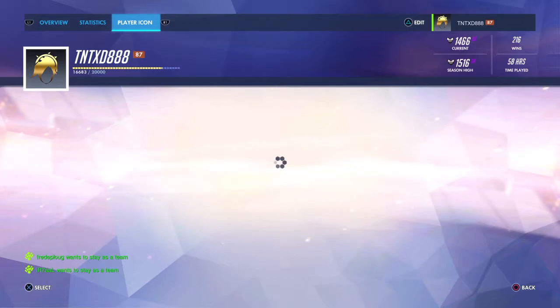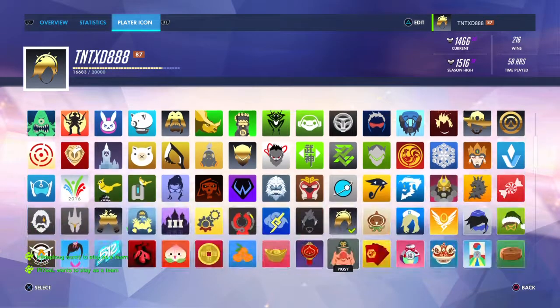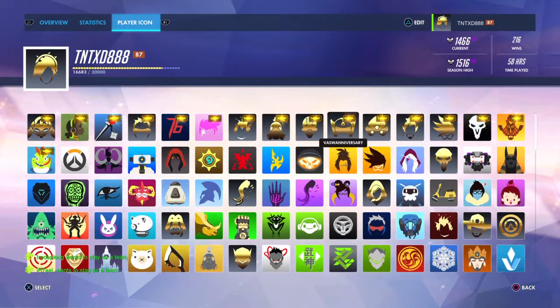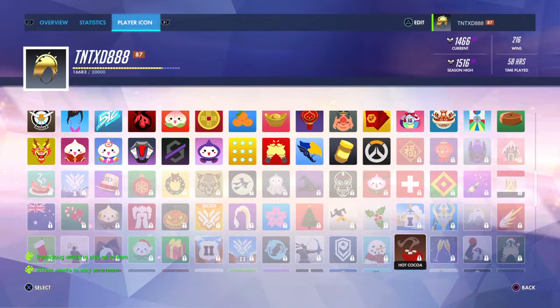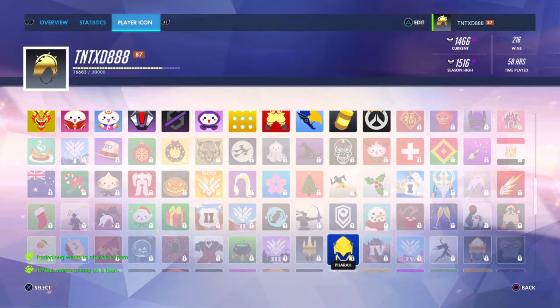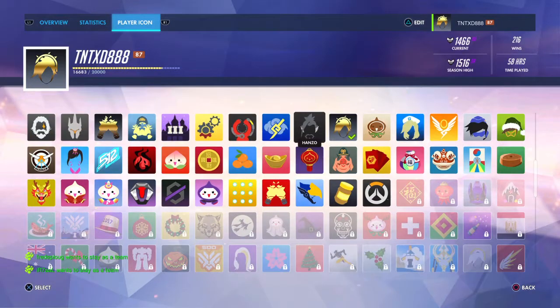And the player icons — so I've got the golden-plated Mercy one. If you can see that, there's quite a few of the characters. There are only a few left to get the gold launch ones. I've got Reinhardt as gold — what is the name of Reinhardt's gold? Gold Heart. It's like they've changed it a bit.